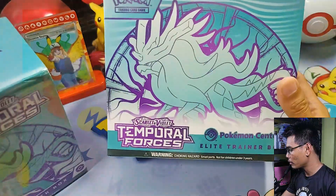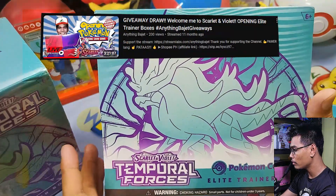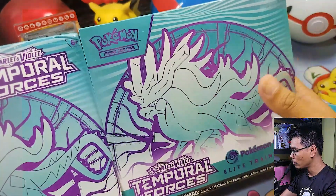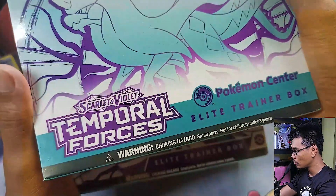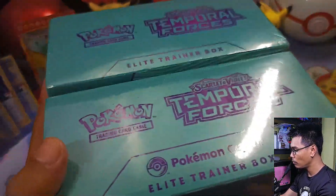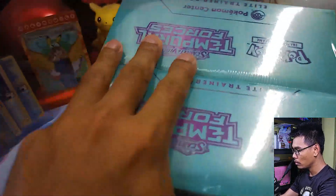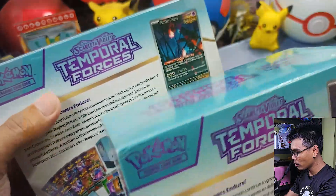Let's start here first with the packaging. Since the start of Scarlet and Violet, most of these Elite Trainer Boxes have the same or identical packaging for the regular one on the left, while the Pokemon Center has the Pokemon Center logo on the side. The only difference you can see is the bottom part. In terms of the designs on top, it just has the Pokemon Center logo, and on the side the Pokemon logo and the Walking Wake.